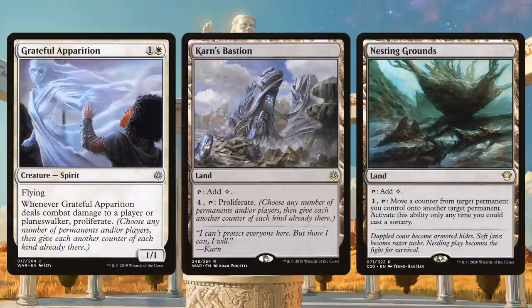Another way to support planeswalkers is to bolster their loyalty. Grateful Apparition is a Thrumming Bird — fly in, poke someone, and proliferate all of your planeswalkers. There are also lands that do that: Karn's Bastion proliferates everything, and the new Nesting Grounds lets you move counters around. With these effects you can sneakily get up to an ultimate. Ultimates are very attainable in this deck because with so many levels of protection, your opponents will get frustrated — you board wipe, you Peacekeeper, you Teferi's Protection, or you activate Nesting Grounds, and suddenly you've ultimated a planeswalker.